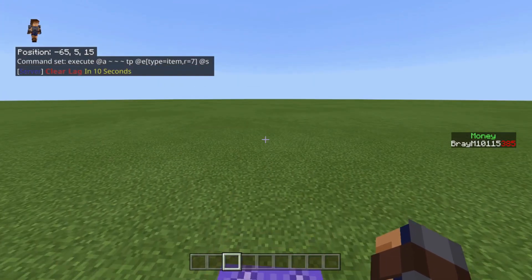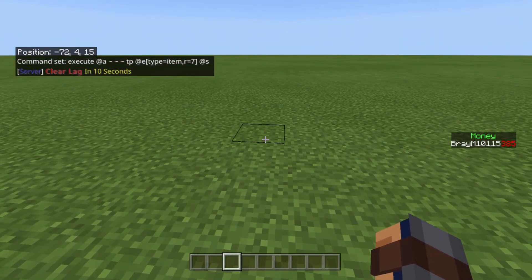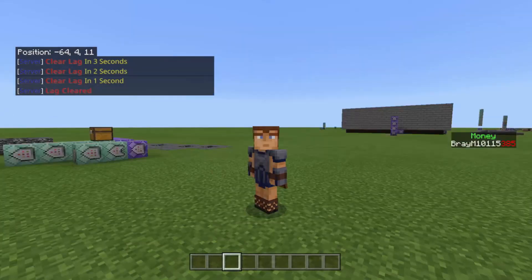Basically what it's doing is it's finding all the players, and it's TPing the closest item within the radius of seven to that player. Really, really simple, really short video.